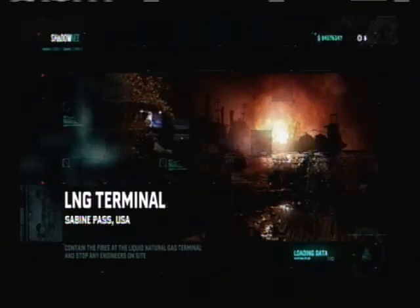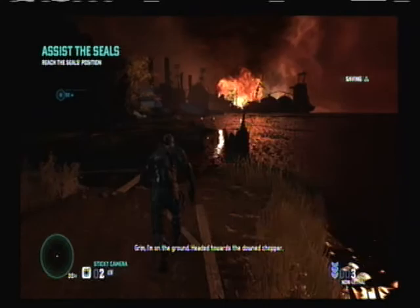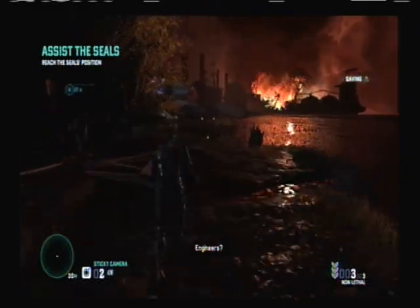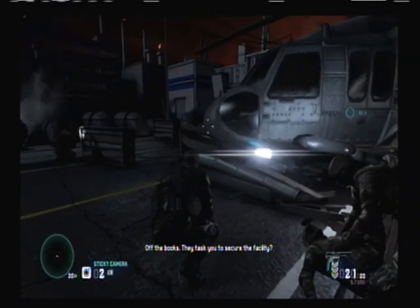This is the 10th mission for Splinter Cell Blacklist — LNG Terminal. I used the original loadout as far as my suit is concerned. I brought a sticky camera, a proximity shocker, sleeping gas, and the original special gun instead of the crossbow, which is what I always use. I always use that gun in these missions.